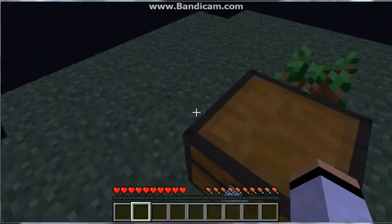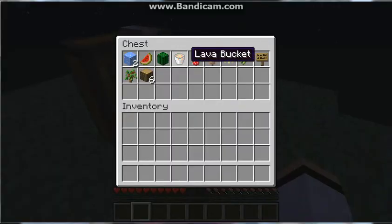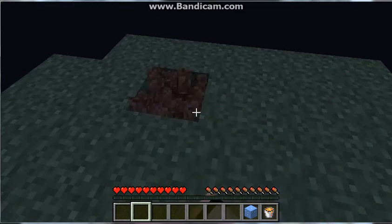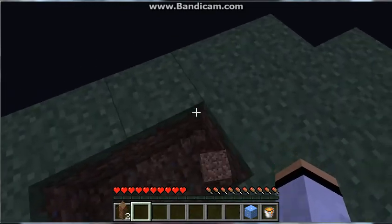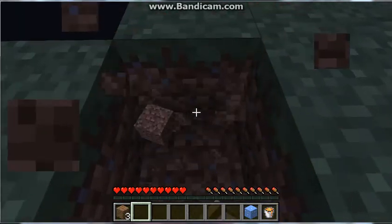Second thing on my list is to make a cobblestone generator. So if you guys don't know how to do this, you're going to take — I'll just take one. The dirt is actually very useful in this.